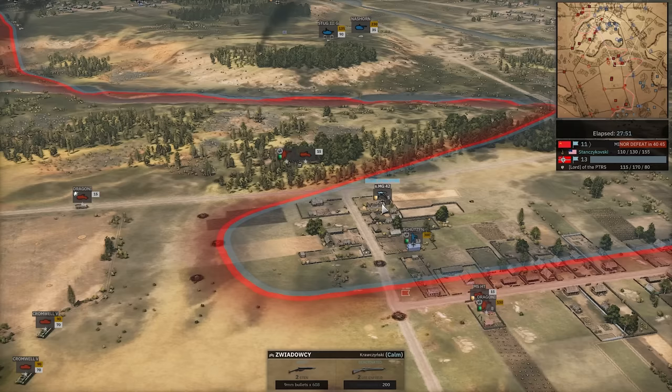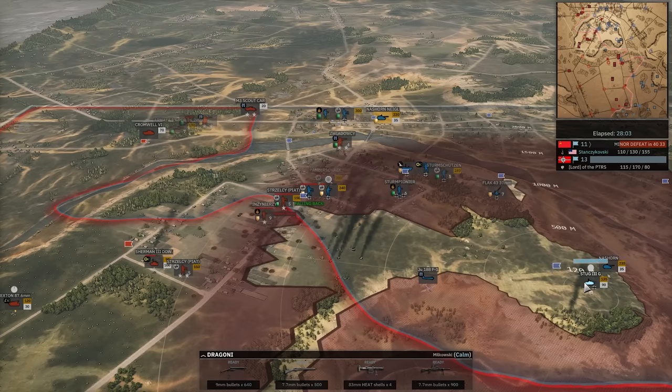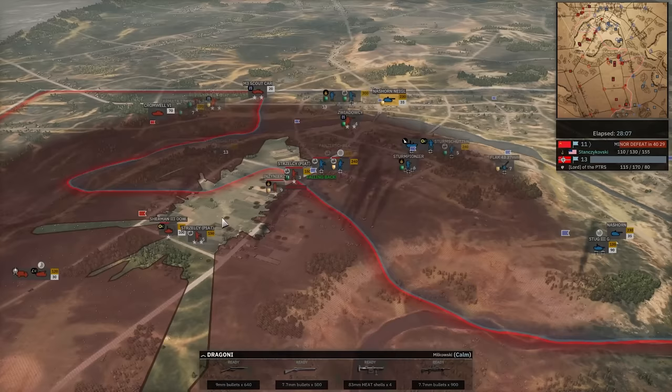Dragoni being very ballsy — if this was not an MG-42, if this was an infantry unit, it would be dead. But it does unload. Sherman takes a pen — from what I'm not 100% sure. Maybe it was moved forward over here. Sexton now in.